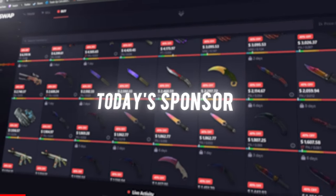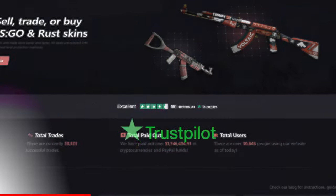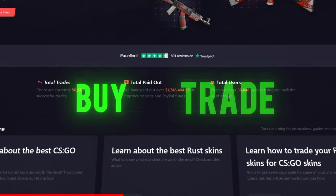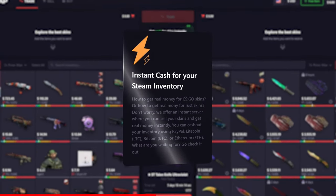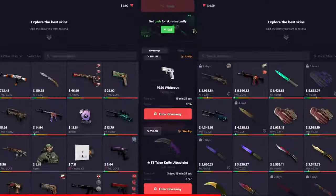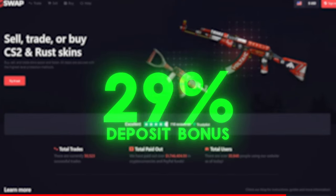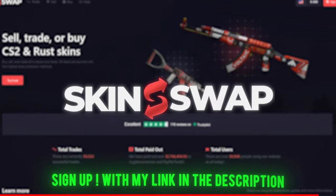Today's sponsor, Skin Swap, wants to sponsor you with a free case. Skin Swap is a trustworthy skin trading website where you can buy, trade, and even sell your skins for real money. They offer a variety of different payout methods and are always running giveaways. If you want a free case, a chance at a knife, and a 40% deposit bonus, sign up with my link in the description today.